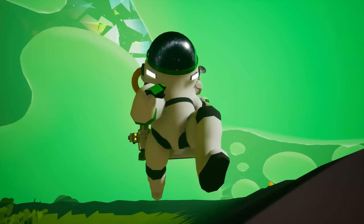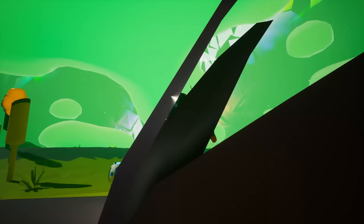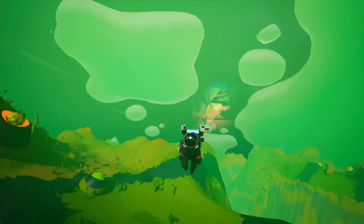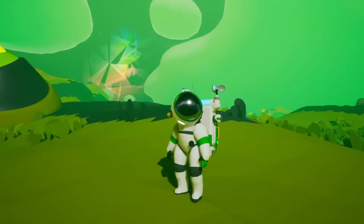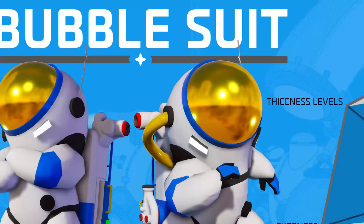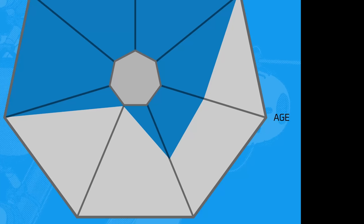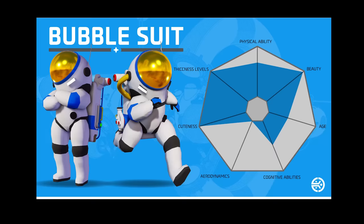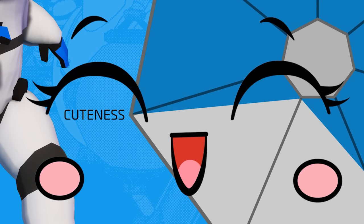Bubble suit. This is one of the funniest suits — the animations are just another level. Just look at the way it makes you walk. This is definitely the suit to go for if you don't care about fashion and you just want to have fun with your friends in Astroneer. This is certainly a favorite by teenagers. According to Astroneer's official database, the suit is suitable for youngsters. Wearing it won't make you look particularly smart, but on the other hand, it maxes out in cuteness.